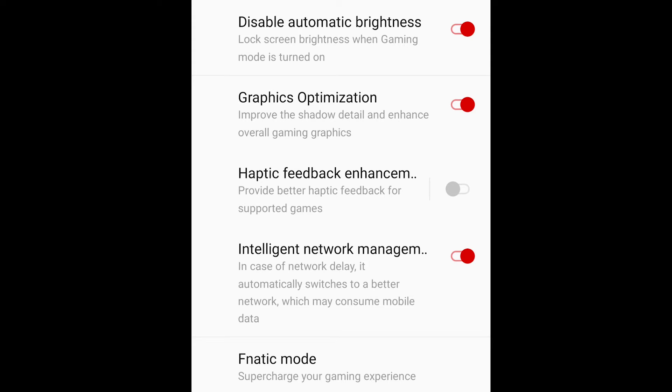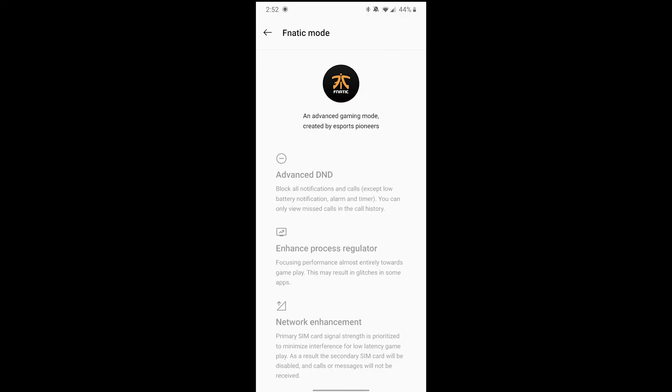At the very bottom you've got Fanatic Mode, which takes you into a whole other screen. It blocks all notifications and does additional things like process regulation and network enhancement — though I'm not sure how much it actually helps. This phone never drops frames or has any problems handling anything I throw at it. Maybe it's future proofing, or something a professional gamer would use. It's a little hardcore for me — I still like to get my notifications when gaming — but if you want to use it, it's there.